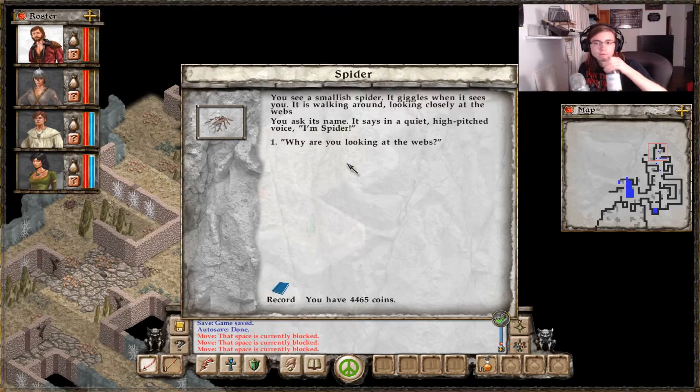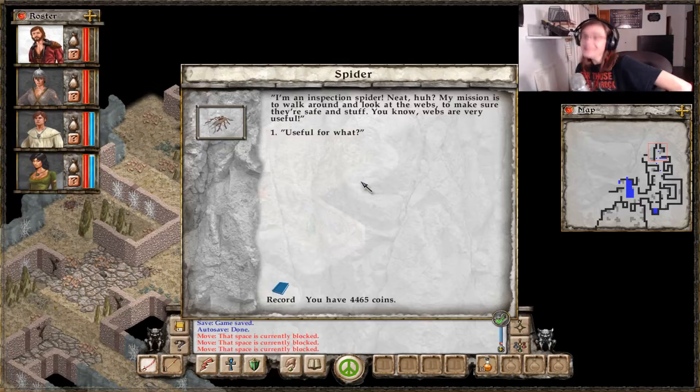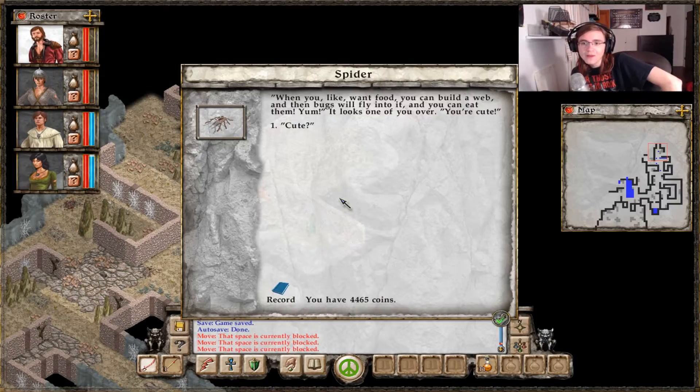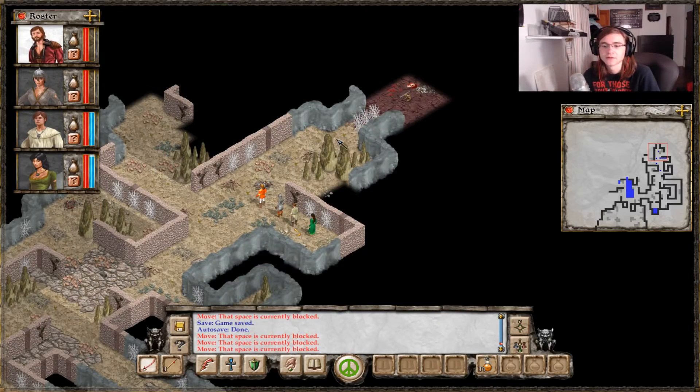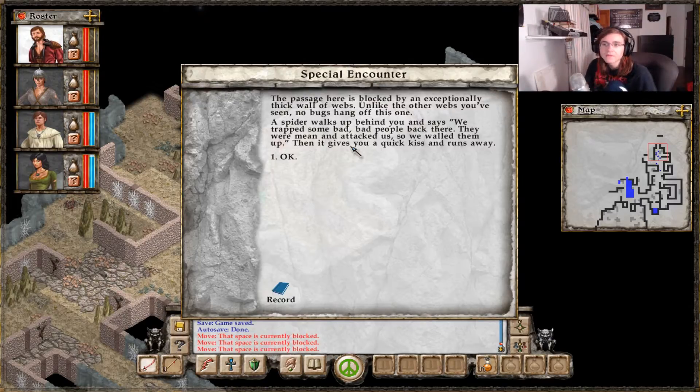Oh, that's the guy I was looking for. Why are you looking at the webs? I'm an inspection spider — my mission is to walk around and look at the webs to make sure they're safe. Webs are very useful. Useful for what? When you want food, you can build a web and bugs will fly into it and you can eat them. It looks you over — you're cute, all tall and shiny, not covered with little brown hairs. I think you're neat. The spider walks off continuing its inspections.